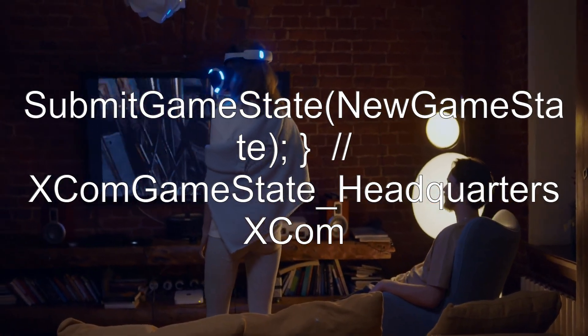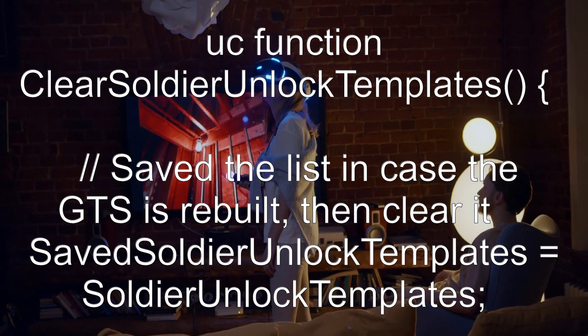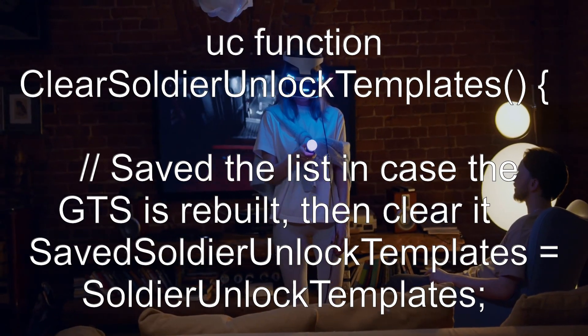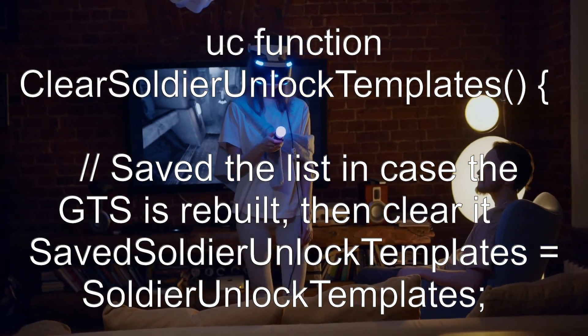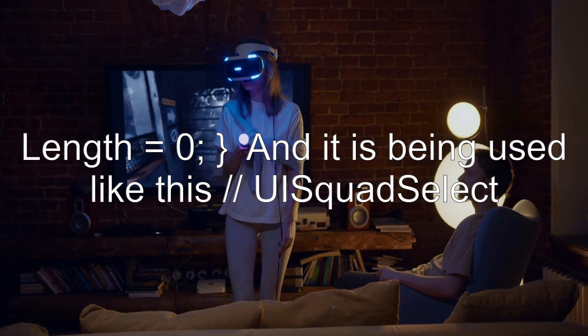In XComGameState_HeadquartersXCom, the function ClearSoldierUnlockTemplates saves the list in case the GTS is rebuilt, then clears it: SavedSoldierUnlockTemplates equals SoldierUnlockTemplates, then SoldierUnlockTemplates.Length equals 0.